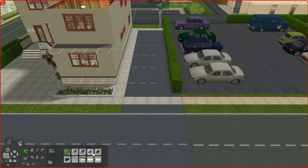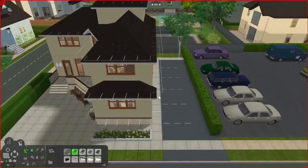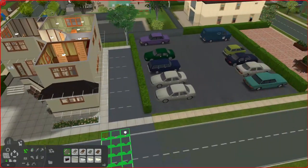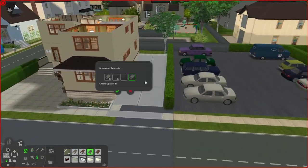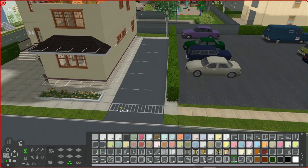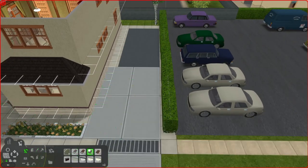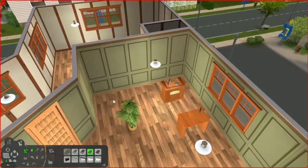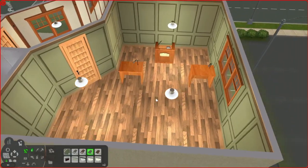I wanted to add some parking on the side using mods by Moghausen that allow my Sims to actually park in a car park if they bring a car to a community lot. So I shoved a little driveway up the side of the lot and thought I'd test it to see how it looks. But I do end up changing that right at the end of this video after play testing the lot.